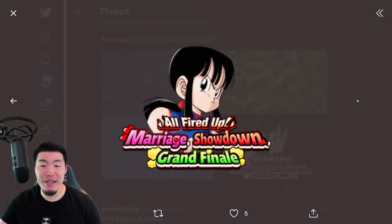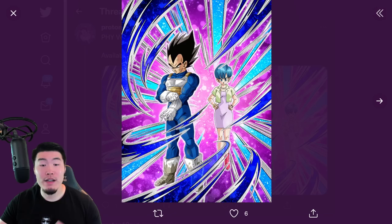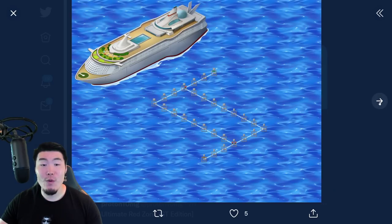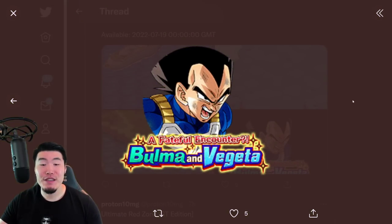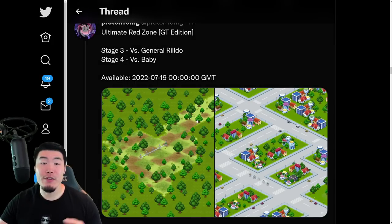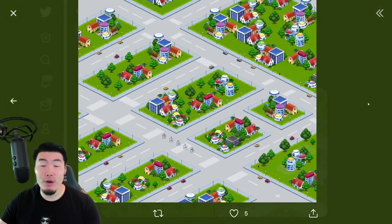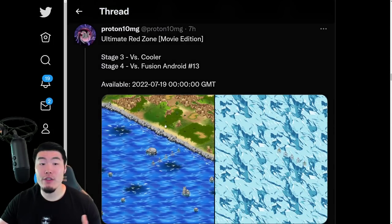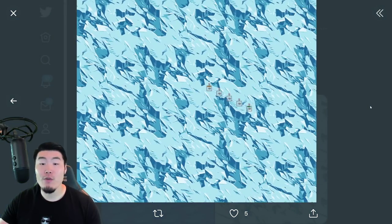Along with the new token awakening medal. And then same thing for the PHY Vegeta — that token awakens into this Vegeta and Bulma. We have the new stages, levels 4, 5, and 6, and also the new token awakening medal. And then we have the new stages for the Ultimate Red Zone event for the GT edition: level 3 for General Rildo, and level 4 for Baby. And for the movie side, we have level 3 versus Cooler, and level 4 versus the Fusion Android 13.